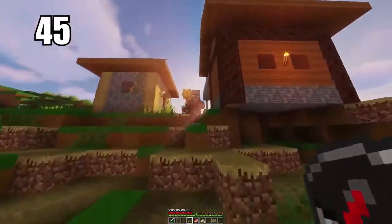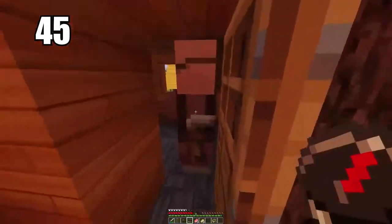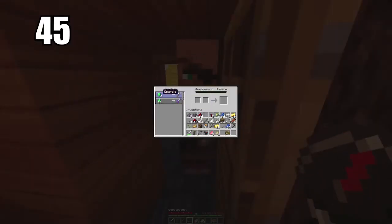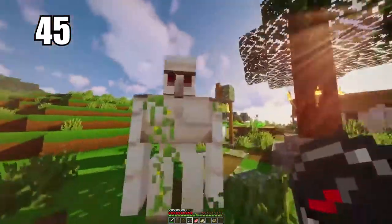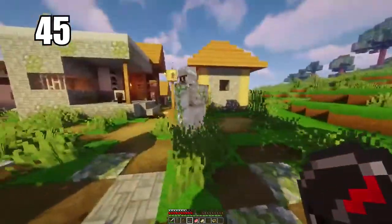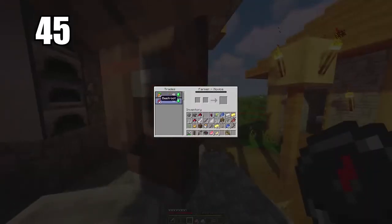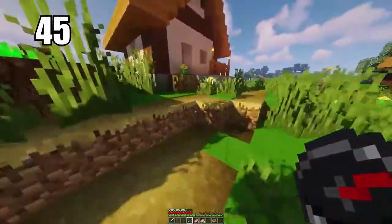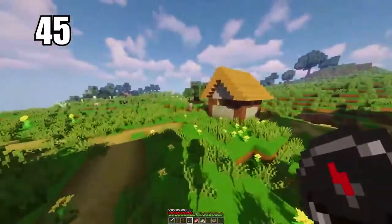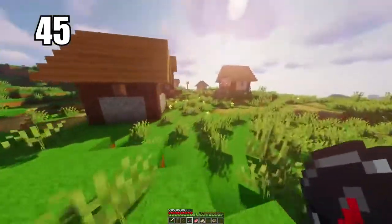Tip number 45 is trading simple items to villagers to get emeralds. I don't recommend mining as your primary source of emeralds because you're just not going to find too many. Trade simple items like vegetables to get emeralds to begin with, trade up with other villagers, and eventually work your way up to getting diamonds or really top-tier stuff. That's the best way to make use of excess items you don't want.